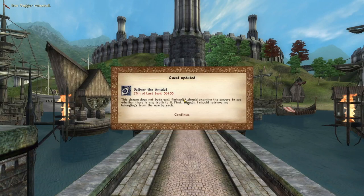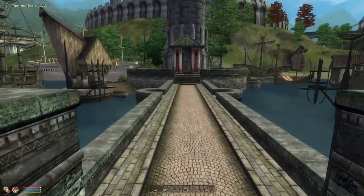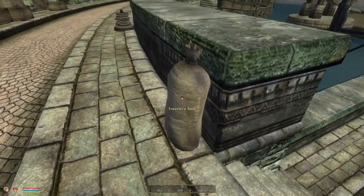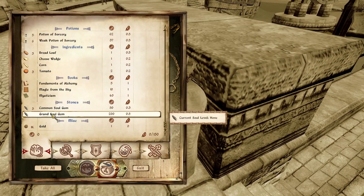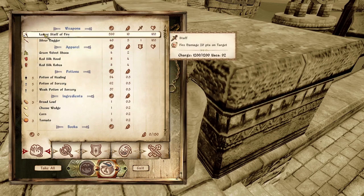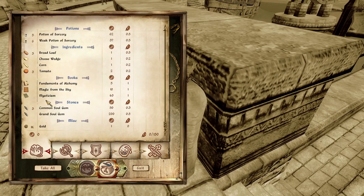Unfortunately what this mod doesn't do is fix all of the pop-ups from the DLCs, so you're going to be annoyed by those come what may. But the first thing you do when you get off the ship is look for this bag — wherever you land, it'll be there somewhere. It's called Traveller's Sack, and if you open it you've got a load of things as a result of the questions you answered: a staff, a dagger, some potions, some alternative clothes, some food, a few books, some soul gems and some gold. Let's take the lot.